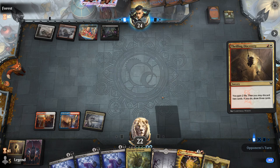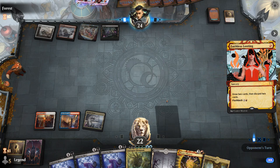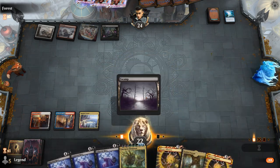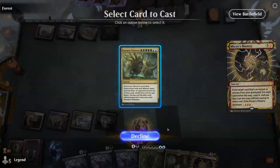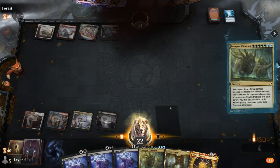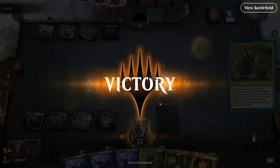We have another Emergent Ultimatum in hand, so if they give us Omniscience we should be able to combo off. Not expecting any disruption. We cast Emergent Ultimatum and the opponent concedes — they probably should have waited to see if we had the combo pieces in hand, since they weren't guaranteed dead. But as it turns out, they were.